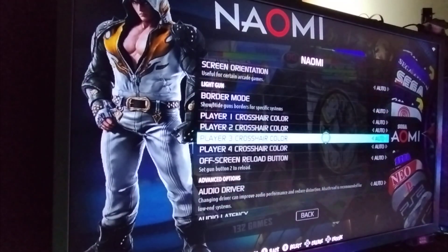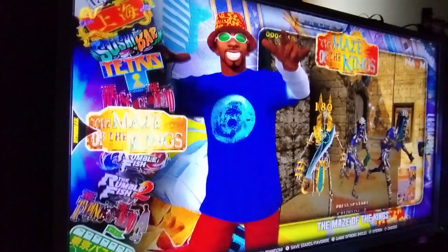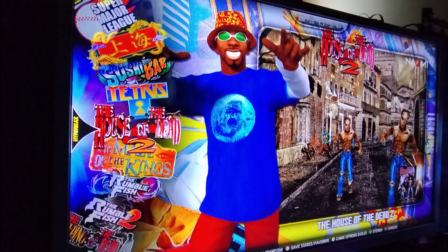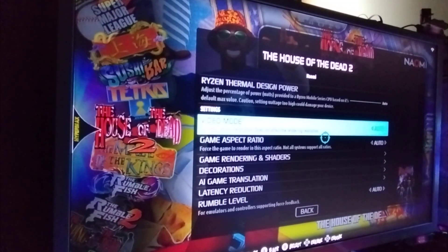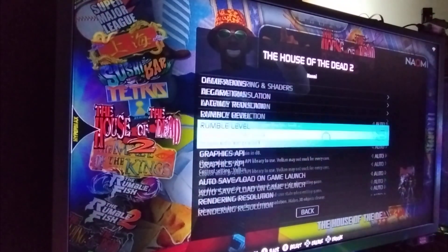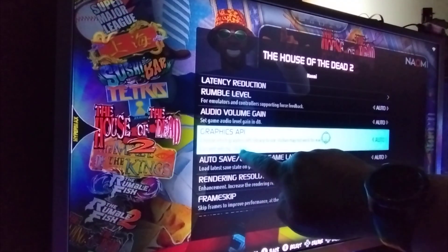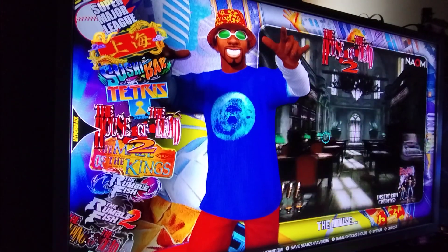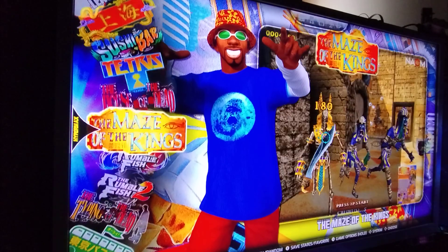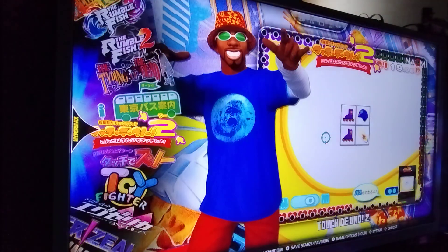I'll pick Vulkan since I know it works well on my machine. You can set crosshairs, borders, controllers — the whole lot. Once done, that applies to the entire NAOMI library. So if I now go into House of the Dead and open Advanced Options, even though it shows 'Auto' for the API, you can see the current setting is Vulkan — because I set it as a global setting. It's horses for courses. When starting out with Batocera or RetroBat, I'd go with per-game settings first until you're comfortable, then set globals for entire emulators.